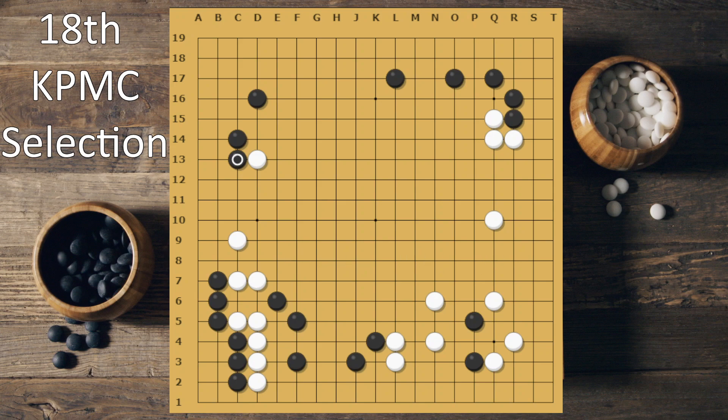I was thinking of playing this. I thought, just because I did the shoulder hit, I should follow it up. So at this point I thought I should play this move. My original idea was to use this to develop this area, but later I found out something better — the bottom second-line move.